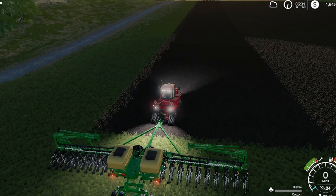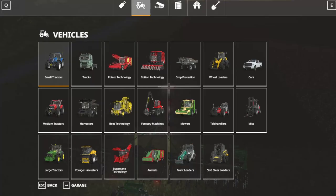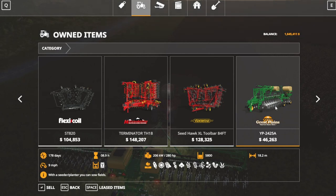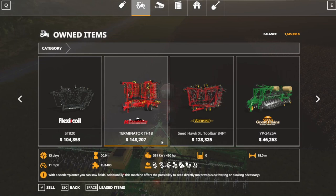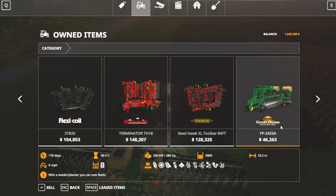This particular planter — let's take a look really quick so I can show you. It's this one right here, the YP2425A. Great Plains — 18.2 meters, 9 miles per hour. As long as you have a symbol for cotton or the corresponding plant symbol, you can use it. Your direct seeders will not seed cotton or sunflowers, for example.